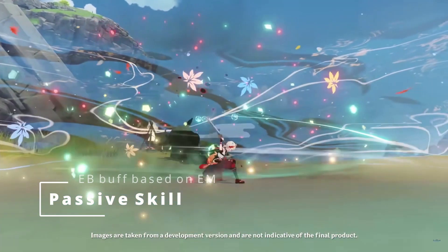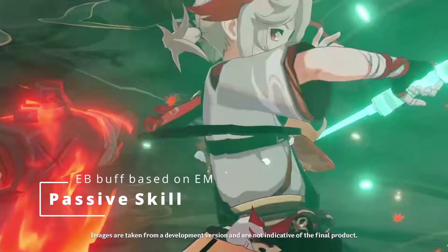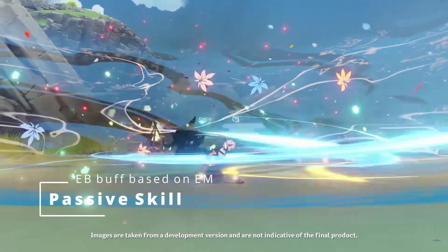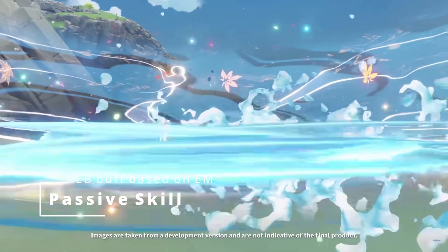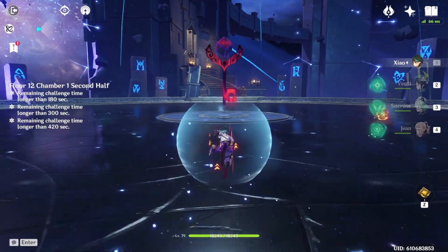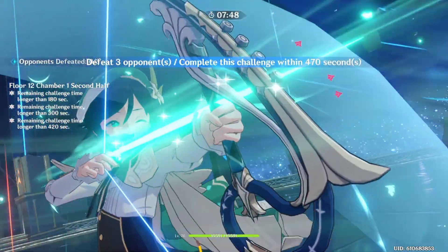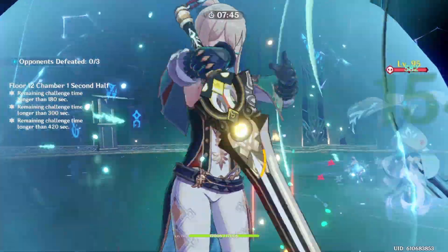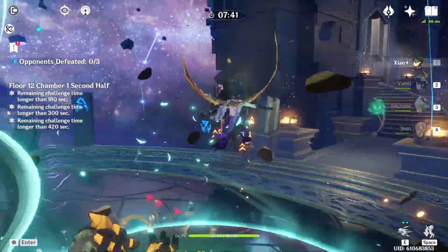Kazuha's passive basically gives your team an elemental bonus buff based on how much elemental mastery he has. We don't know the exact numbers yet, but we can estimate it could be something like a 30% elemental bonus — so that could be pyro bonus or whichever element he swirls — when he has around 800 elemental mastery. This bonus is similar to the Archaic Petra set, which gives about a 30% elemental bonus once you do a crystallized reaction.